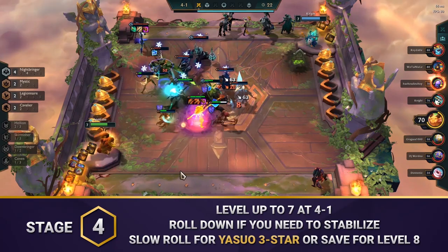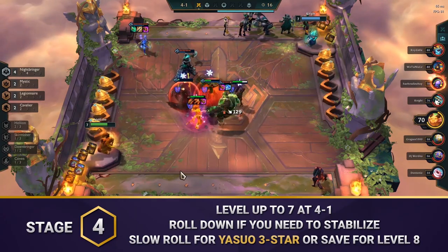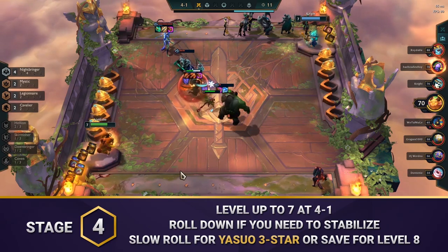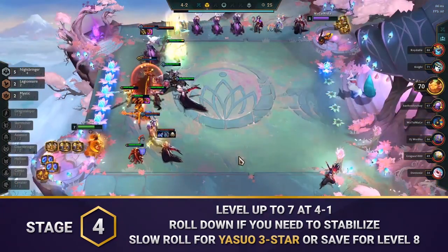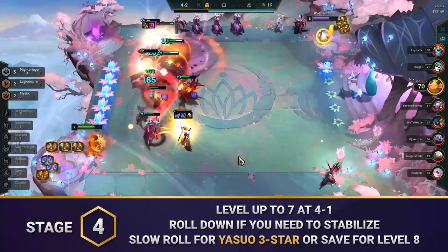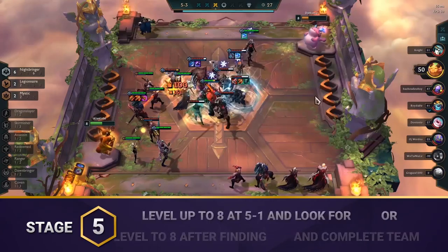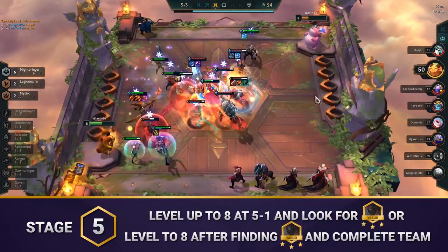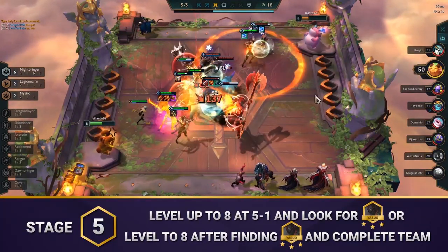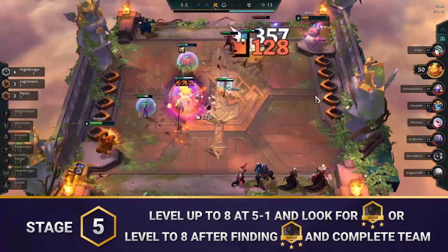Here you have a choice to make: you can opt to slow roll for Yasuo 3 at level 7, or level normally and look for Yasuo 3 at level 8. Hitting Yasuo 3 at level 7 will be cheaper, but your team won't be as strong if you can't find all of the 4 and 5-cost units. If you're close to Yasuo 3, slow rolling can be a good choice to guarantee you hit. If you're very strong or very weak, you'll have more consistent results by hitting level 8 and looking for Yasuo 3 after. If you chose not to slow roll, you can level up to 8 at 5-1, then either roll down to complete your team or build up your economy before rolling it all down. If you did slow roll at level 7, simply level to 8 after you hit and roll down to complete your team.